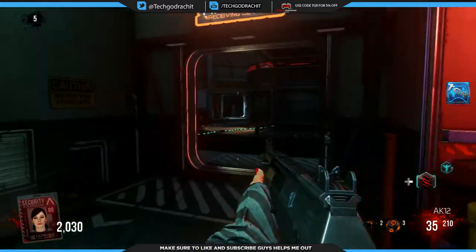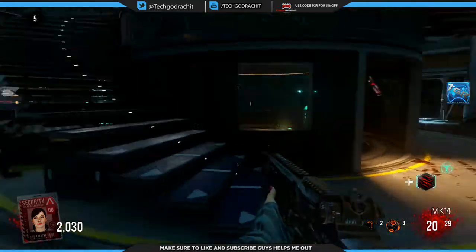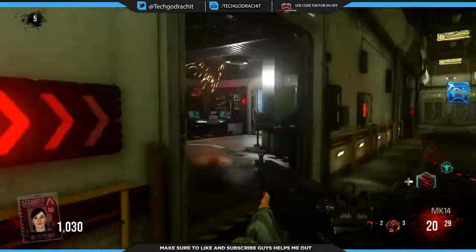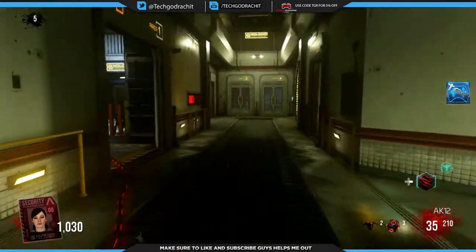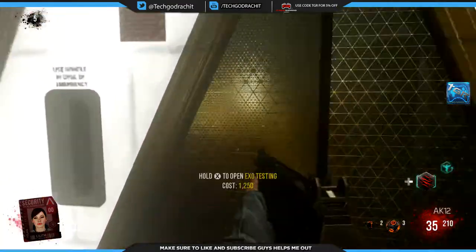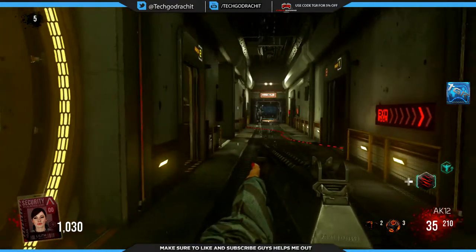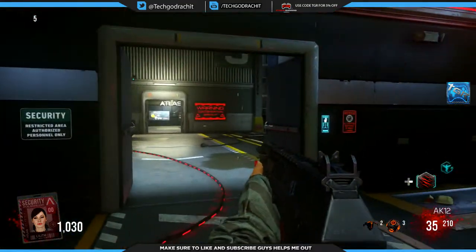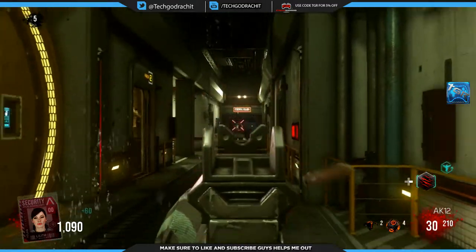We are going to explore the map for you guys — explore Exo Zombies with me. Our exo room is over here. We're going to try and follow these arrows. We can't open this yet — we need more credits. Not sure if there's another way to the exo room, so we're going to kill off the zombies and hopefully survive this round.